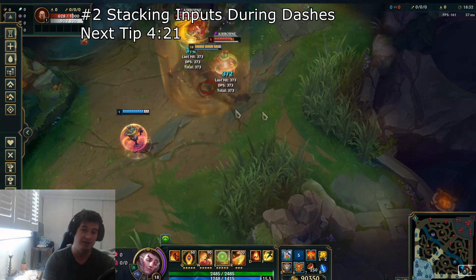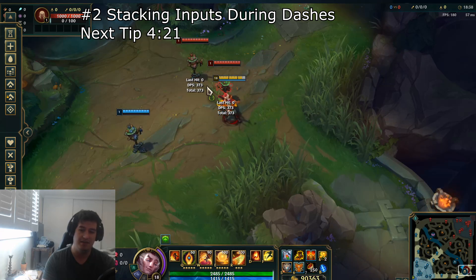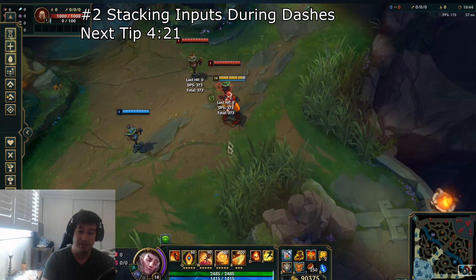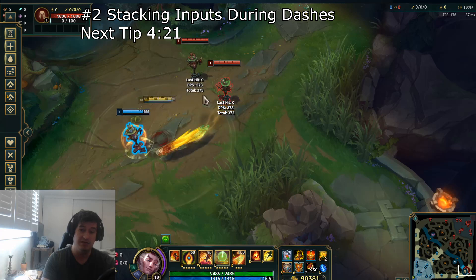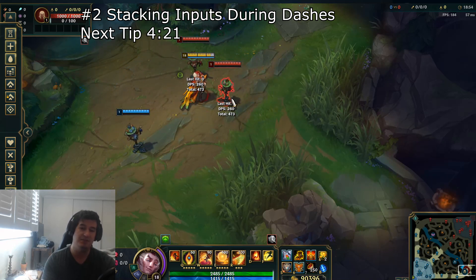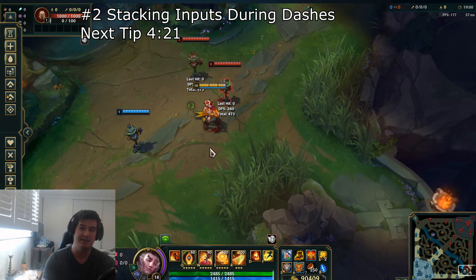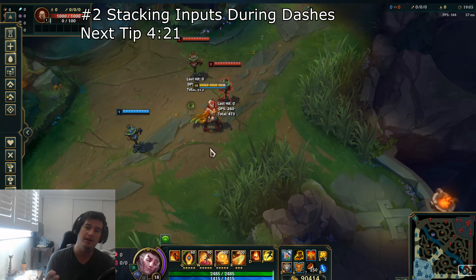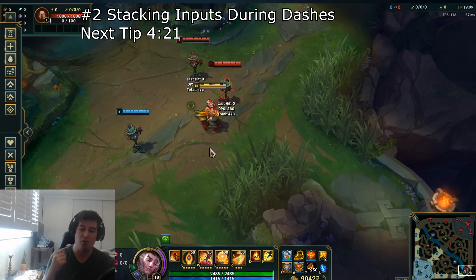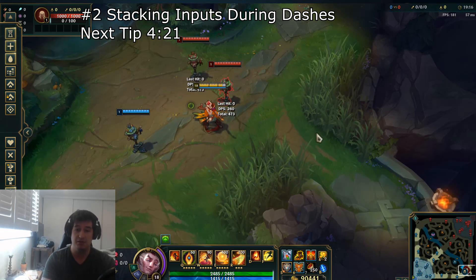If you didn't know, while you are E-dashing you can input your W, making sure that you can get a shield on the target as well as getting off that W. You can also activate an item — so I am going to be inputting both my Grand Entrance and my Redemption in this one E-duration dash and get off all of those. Keep in mind there is no global cooldown in League of Legends, similar to something like World of Warcraft. So make sure that you are getting really smooth combos — getting out everything you want in a distinct manner, not just spamming all your buttons, but getting into a nice rhythm where you are pushing out a lot of active on-use items and abilities in situations that call for it. That will wrap up tip number 2 for Rakan.